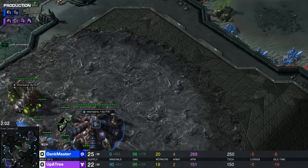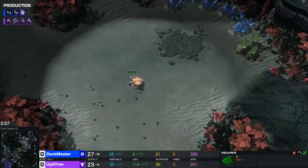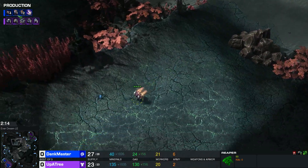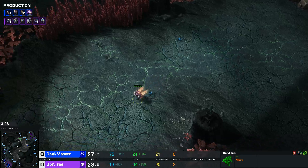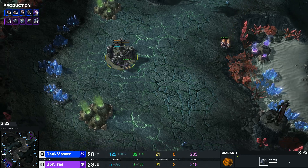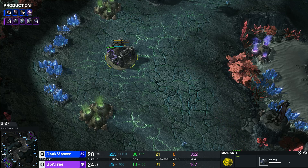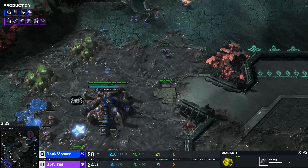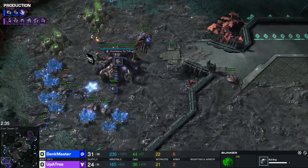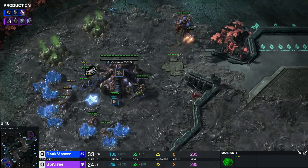The Reaper is out on the map, gonna go get a little more information, maybe get some drones if possible or some Zerglings. Up A Tree is doing the supply depot blocking of the third - oh wait, it's a bunker! Well you can also salvage it and get a good amount of HP. There's a bunch of Zerglings so the Reaper needs safe haven, and the Queen is out to push this away.